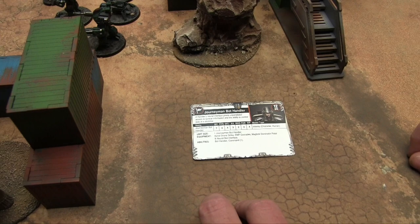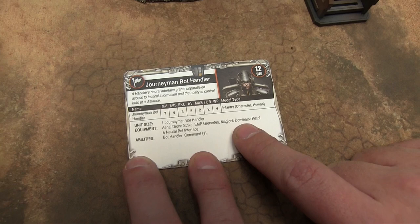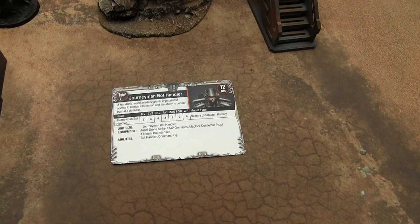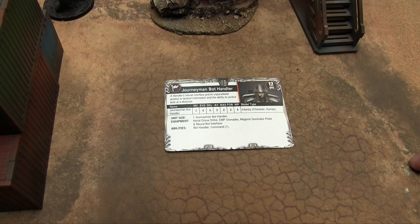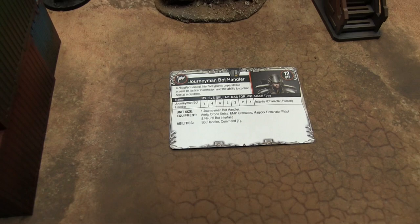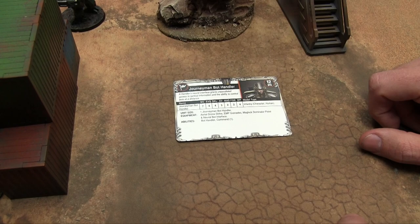For example, if someone dealt three damage to this journeyman bot handler, it would only do one fortitude point — discarding the odd number. Then there's willpower, which is their leadership value — your ability to resist suppression tokens and incoming damage. The tags on the side show the model type: infantry, robot, or angel for giant monsters. Subtypes include character and human, so you can have an infantry robot, an infantry angel, or a behemoth angel for the larger characters. Unit size shows how many you get, and then abilities and starting equipment.